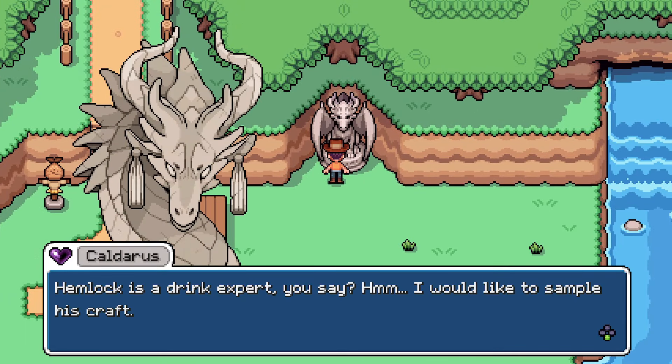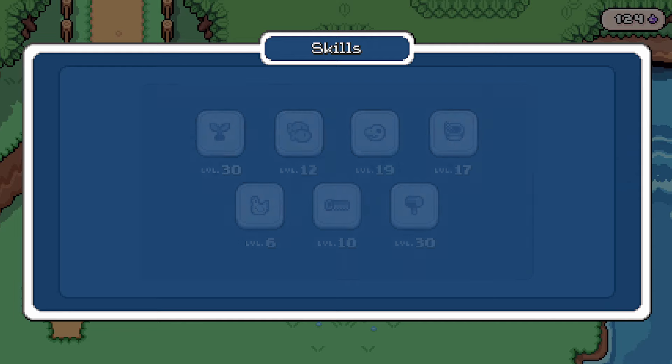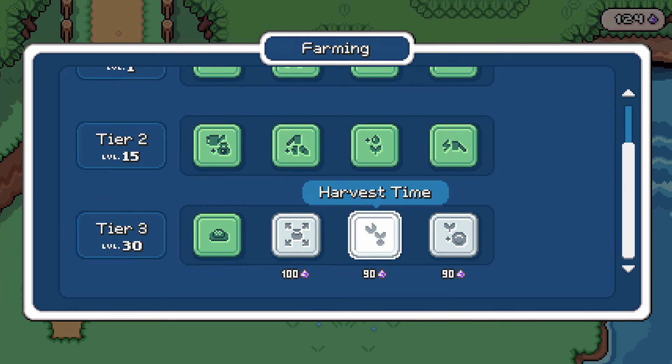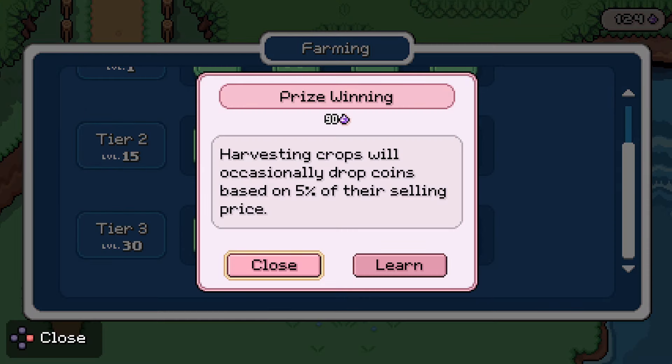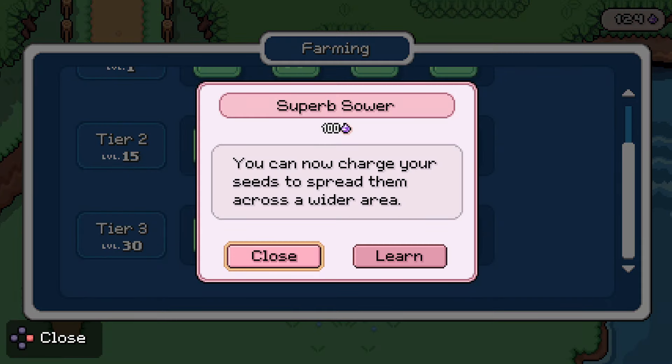Let's go talk to our good friend over here. Hemlock is a drink expert. We are at level 30 farming. That is the maximum harvest time — slow growing crops now reach their first harvest a day sooner. Does that mean crops that repeat harvest? Harvesting crops will occasionally drop coins — that seems pretty nice. You can now charge your seeds to spread them across a wider area.